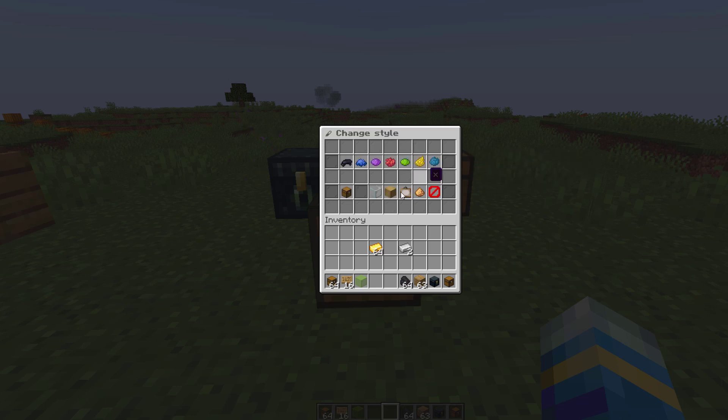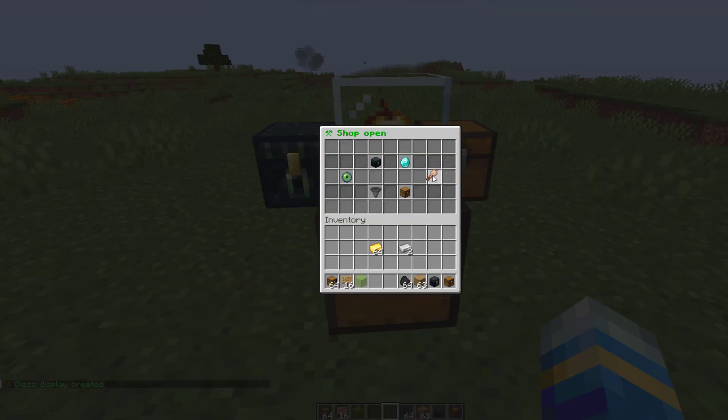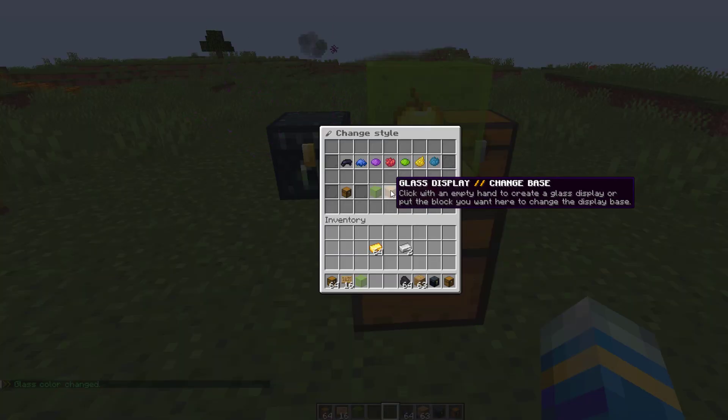In the customization section you can click the glass block here and that makes it look rather nice. You can change the color of the glass by dragging and dropping a colored glass on top of it — you can see it's green now, which looks kind of cool. Going back in, you can also change the base color.